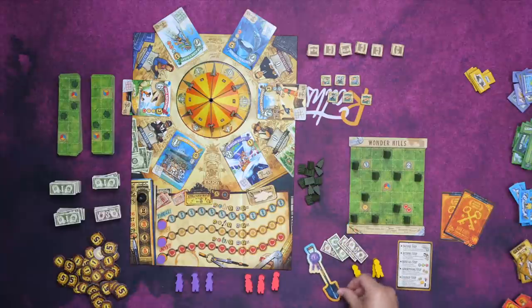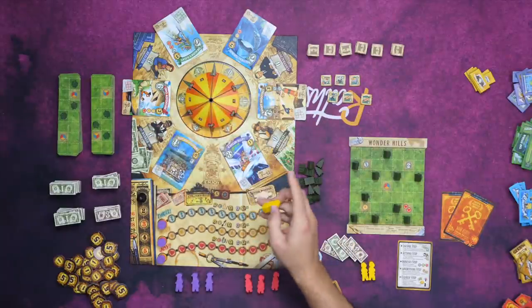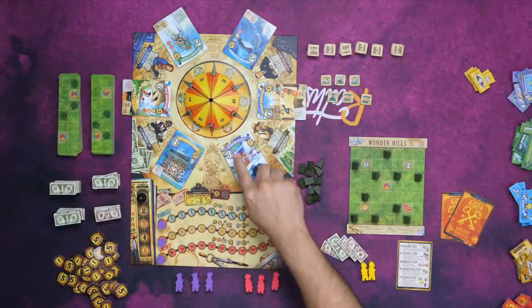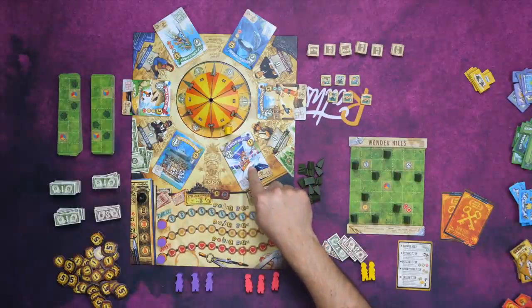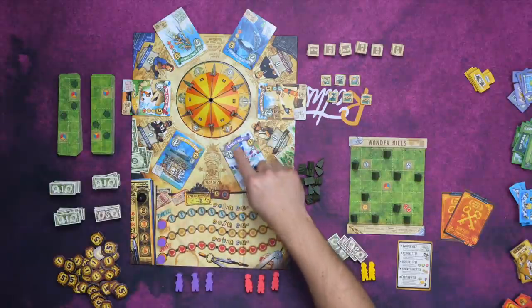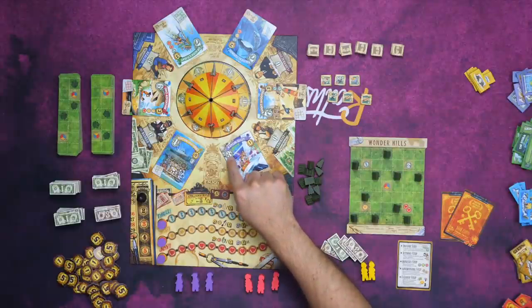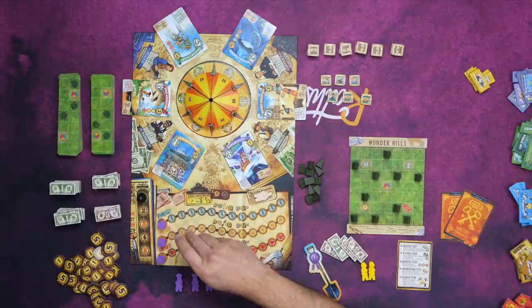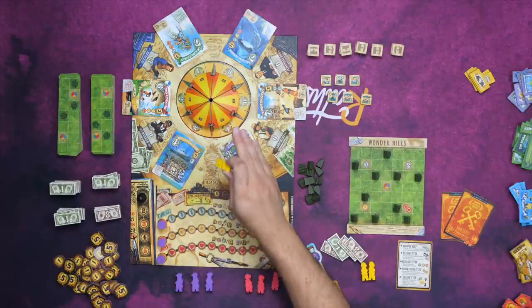After that, we go to the actions step. Starting with the player who has the first player marker, we're going to go around taking three actions, one for each worker. You can go to one of the attractions to buy that attraction — these are once-per-round places. For example, if I want to buy Ray Gun Alley here, I would go to this location, take it, build it, keep the card, and no one else can go to that stack this entire round. You'll notice all the locations will have their cost modified by this central carousel — right here it says plus one, so if I want to buy this, I'm actually going to pay four coins. If I want to buy this one, it's four plus two, so I'll actually pay six for that.